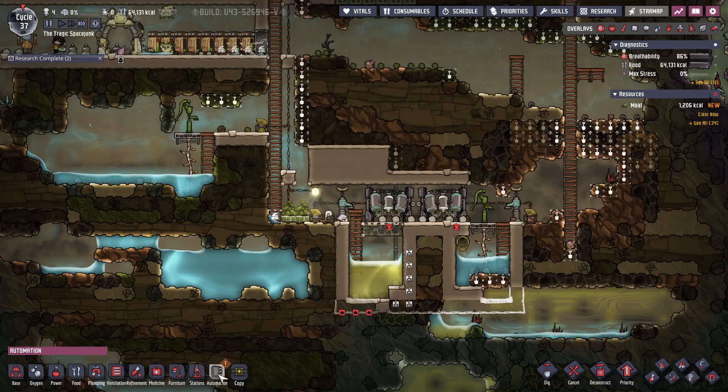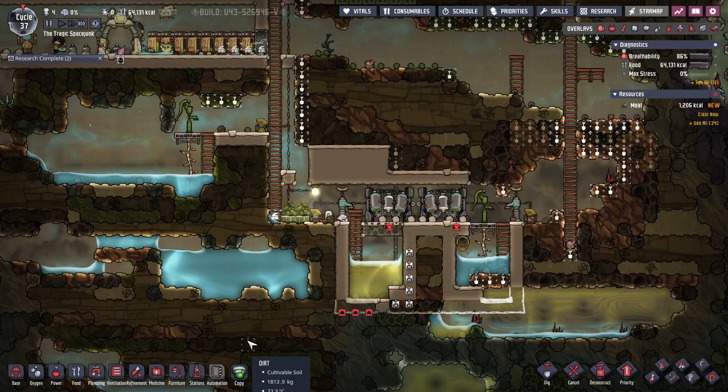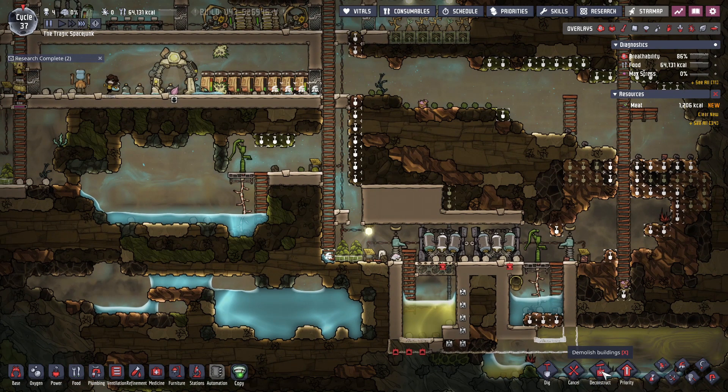Wait a minute. By that logic, wouldn't you then be able to make an electrolysis machine to convert water into oxygen and hydrogen, then pump the hydrogen into the hydrogen generator and just produce oxygen from that? Does something like that actually exist? I would imagine it would. This game does seem slightly realistic.